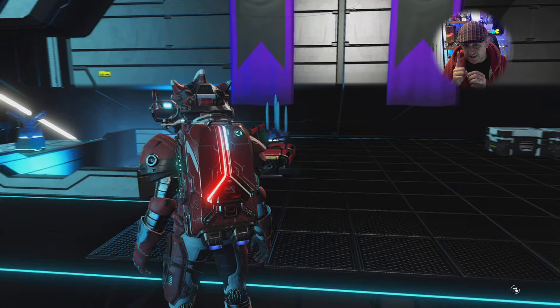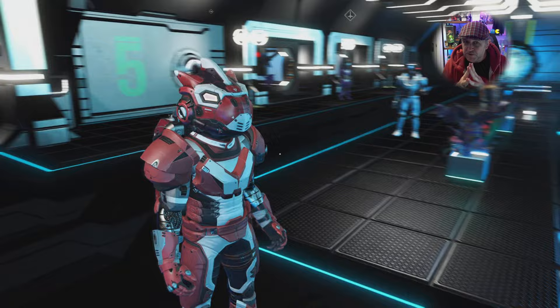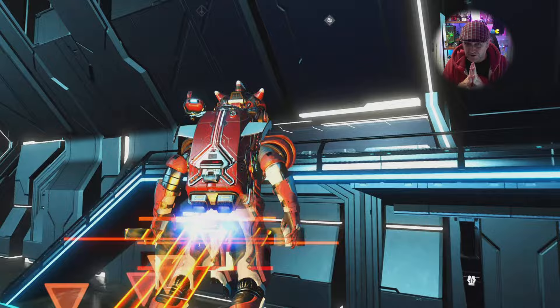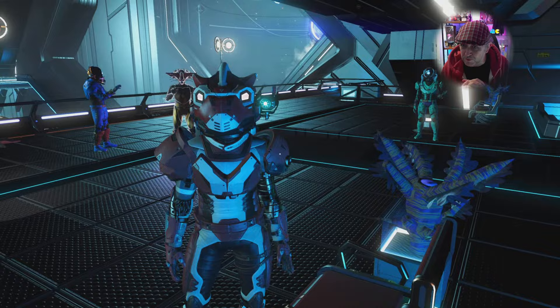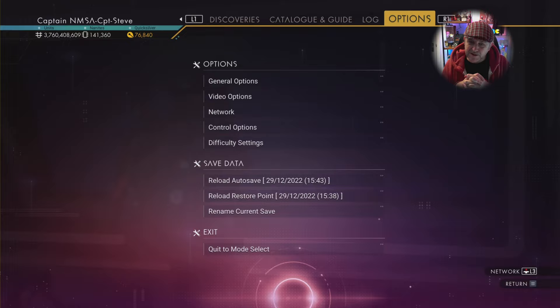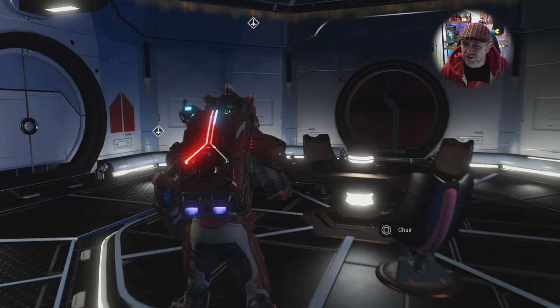Hit this one up — it's a bit bigger than the one by Polo. You will need units to do it, and you can do it once per station. Apparently, if you go to the opposite side of the station and wait about five minutes — until you see an auto save — you can head back and claim another one. So I'm just going to mosey around here for a few minutes and head back over when the time is right.